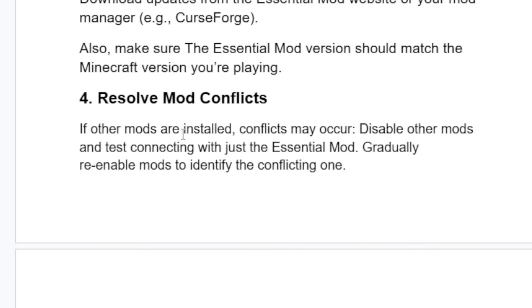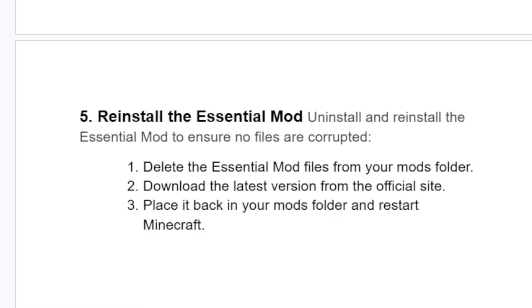You can also try to reinstall the Essential mod. Uninstall and reinstall the Essential mod to ensure no files are corrupted. Delete the Essential mod files from your mods folder, then download the latest version from the official website and place it back in your mods folder.